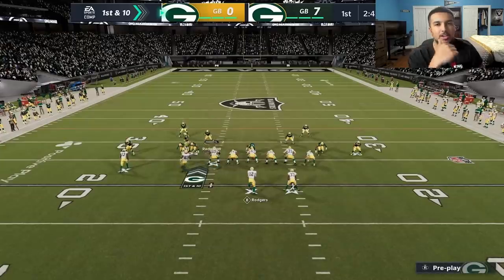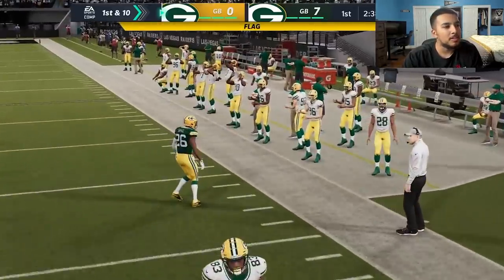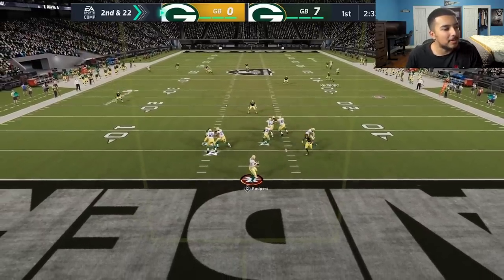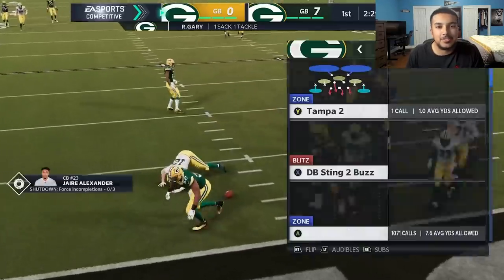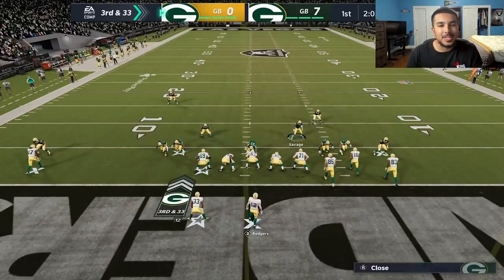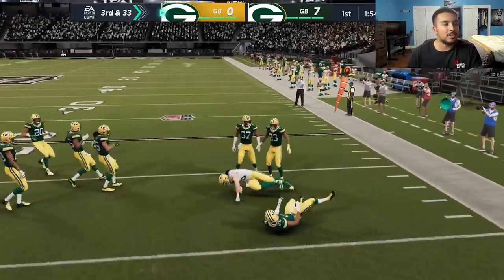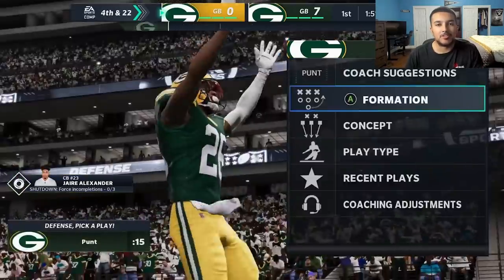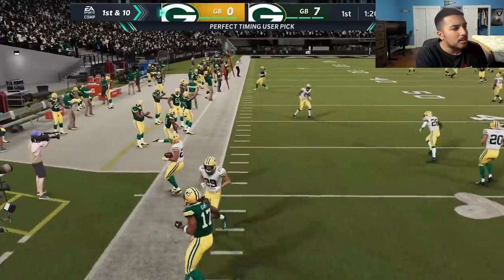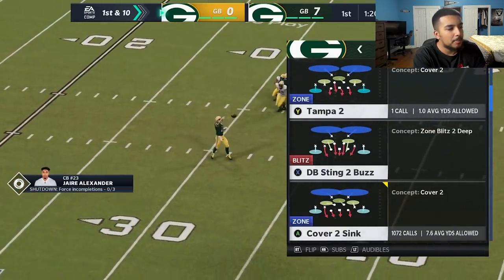Opponent switches to bunch tight end and we get good pressure — he has to force it out, intentional grounding, second and 22. He's in bunch again with no one open and Rashawn Gary gets another sack. Where's Darius Smith? Rashawn Gary is just doing the job. Opponent throws it out to the flat and I take the ball, but then I throw a horrible pass lead — awful decision, I don't know what was going through my mind.